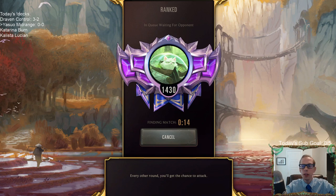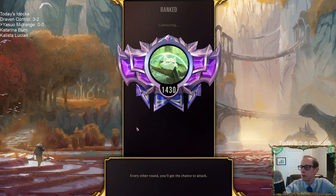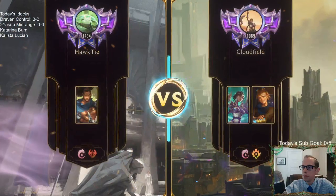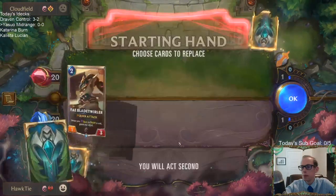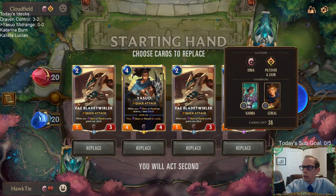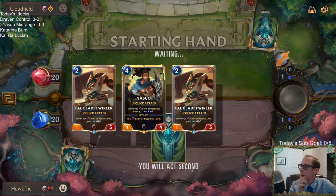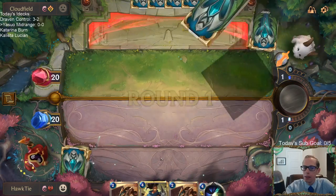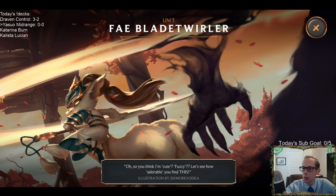This deck we really, really want to draw Yasuo early and often — it makes everything in our deck a lot better. We'll get rid of the Swiftfoot that costs 9 mana and just keep the Blade Twirlers. Denai can be good. This Fluffy Tail definitely fooled me — I didn't realize that was an entire tail. First time we were playing this deck, talking about that card.